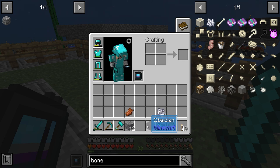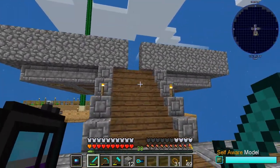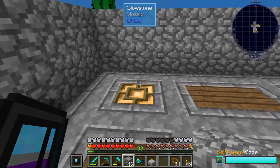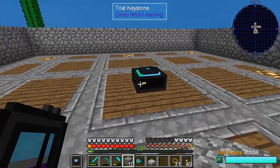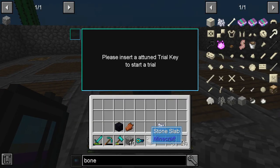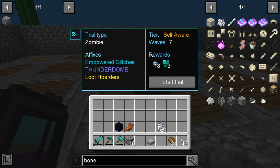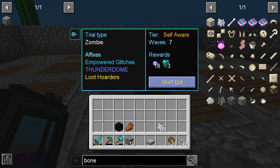The trial has to be 15 by 15 with nothing on it. I broke my single-slot mob farm. We're going to put the keystone in here and it's going to start a series of waves. There are seven waves of zombies, and if we beat all the waves we will get everything we need. I have food, armor, and my weapon — let's see if we can do this.